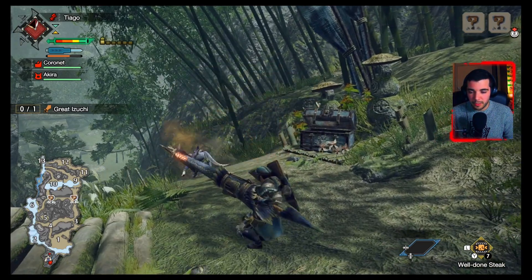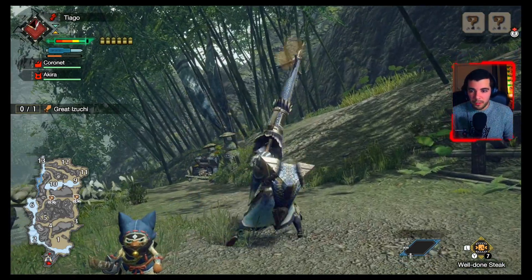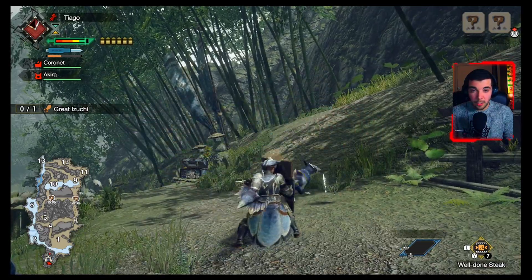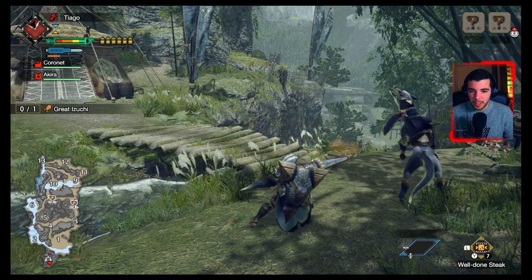It's good to show off the reloading mechanics — you can shoot and then press right trigger and A to reload all the shells.